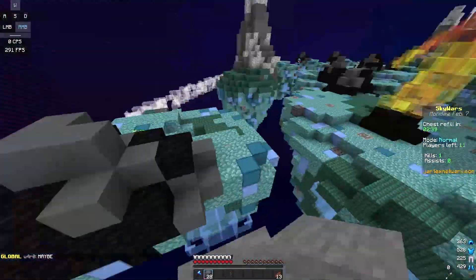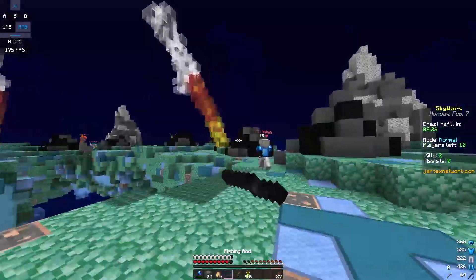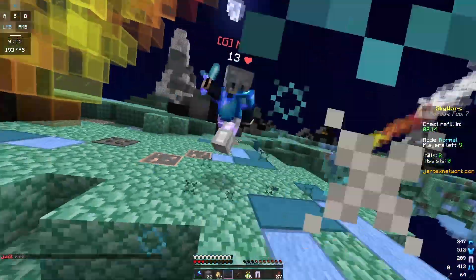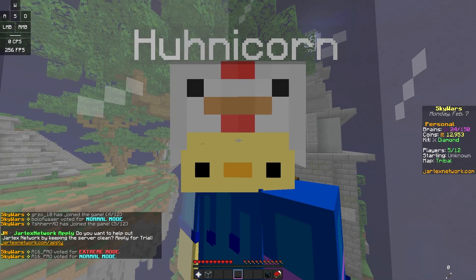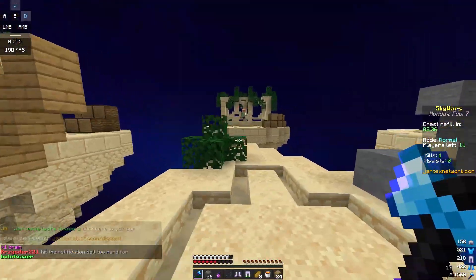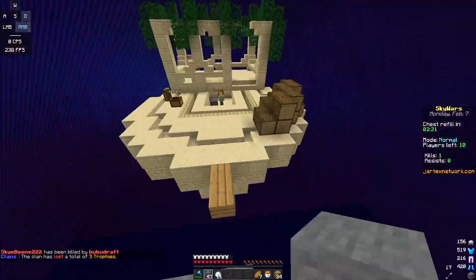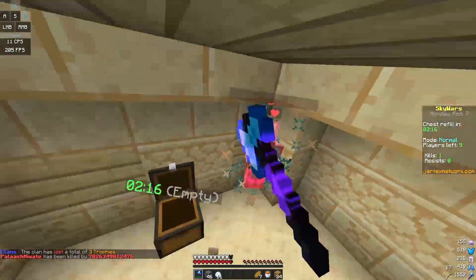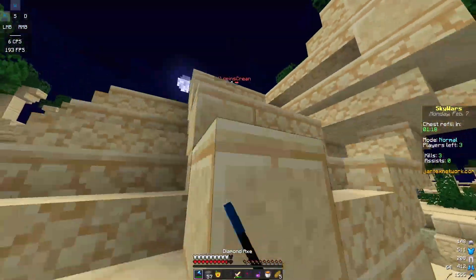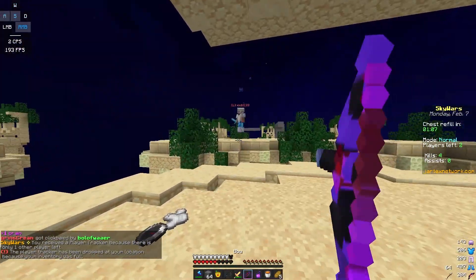Playing a Skyhorse game on Jartex — getting kill number two, then kill number one, kill number three. I decided to nick which was probably a smart thing to do. One player had a knockback sword. Last person — GG.